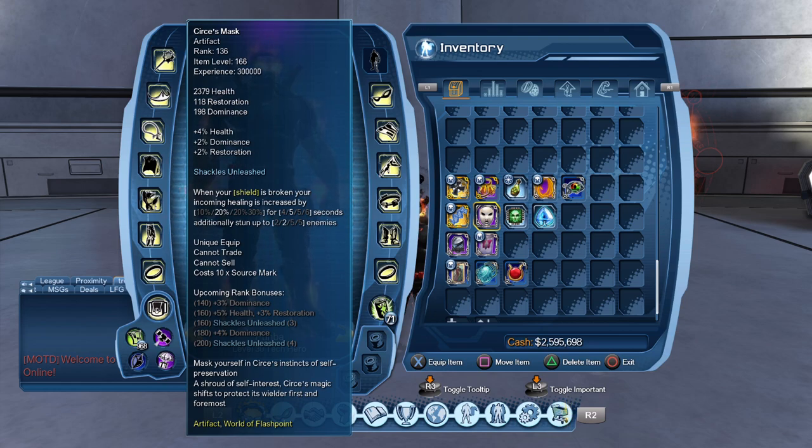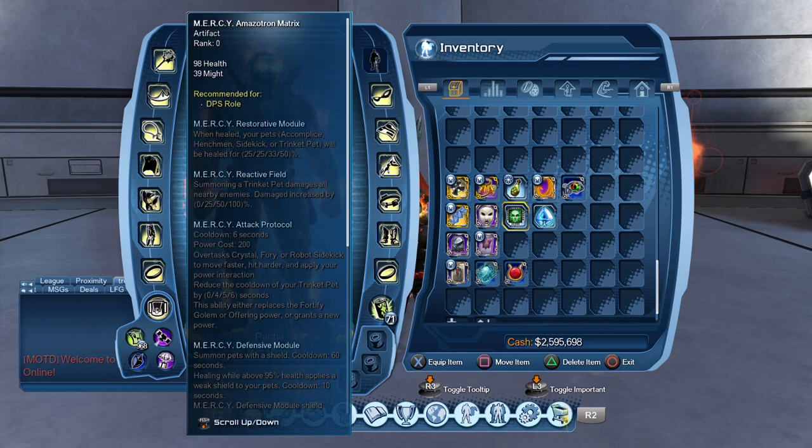Circe's Mask is especially useful for ice when your chill shield gets blasted through and you start taking a lot of damage — this helps save you in that situation with increased healing. Rank 120 you'll be golden. You don't really need to go past that, though you can. Past 120, the next meaningful benefit besides the stun is really at rank 200 for the health and healing benefits. So keep 120 as your sweet spot and you'll be fine.